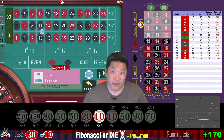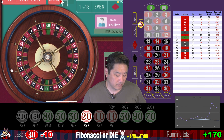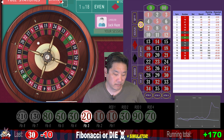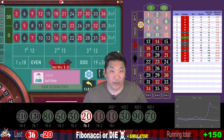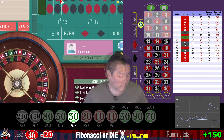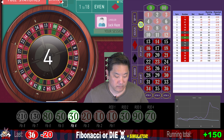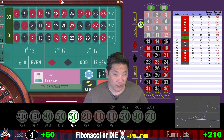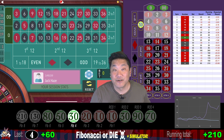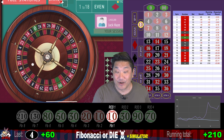Another $10 loss and now we bet $20. 36 — a whack, we lose 20. We go to the next step of Fibonacci, which is $30. 4 — that's a hit, so we win 60 and recover. You're currently up $210. We go back to step 1. Question for the comments: do you like ladder systems? Do you like negative progression systems? Do you like positive progression systems? Or do you like martingale? Or just flat betting?